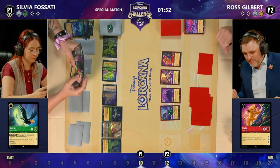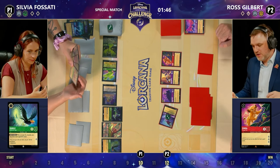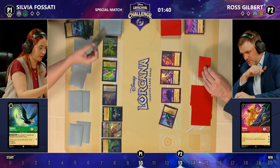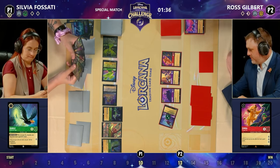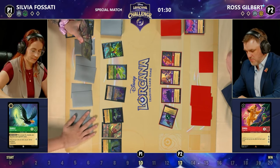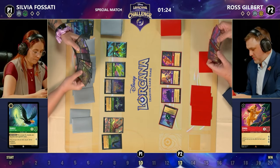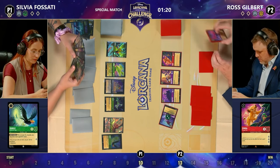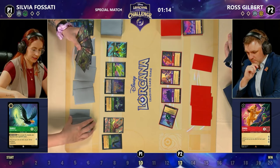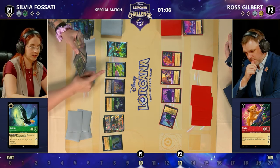Ross is now really trying to put on the pressure. Sylvia is 10 away. The board quests for 7, but she could shift onto the Morph to increase that slightly. There's no way Sylvia gets to 20 just yet, which means Ross has the option to quest rather than being forced to remove one of Sylvia's cards. I was looking to see if she had a Grab Your Swords in hand — that would have been devastating to Ross's board. Tinkerbell comes through on the shift, dealing one damage.